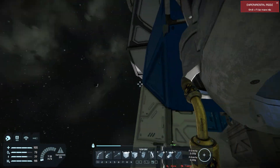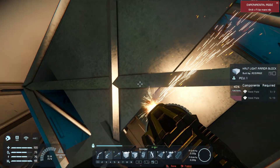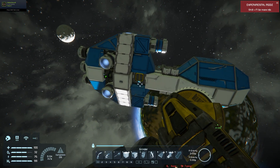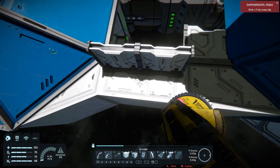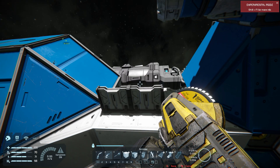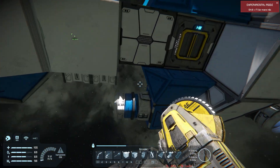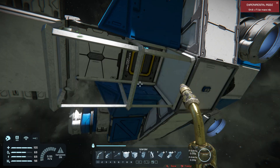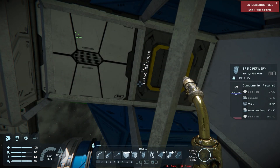Now we need to find a place to put a refinery. Right under this block there's a perfect connection point. The whole upper portion of the ship is connected, so you don't have to worry about removing the middle section — it will still function as a ship without it. Delete that block as well, and now we have enough space to place our refinery base and start welding it up.